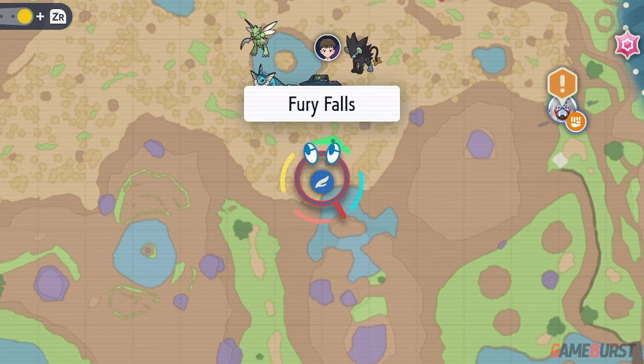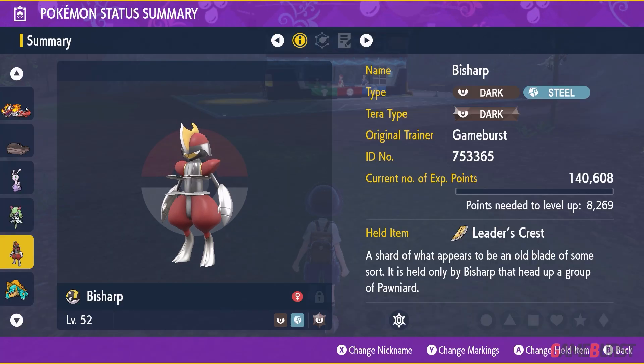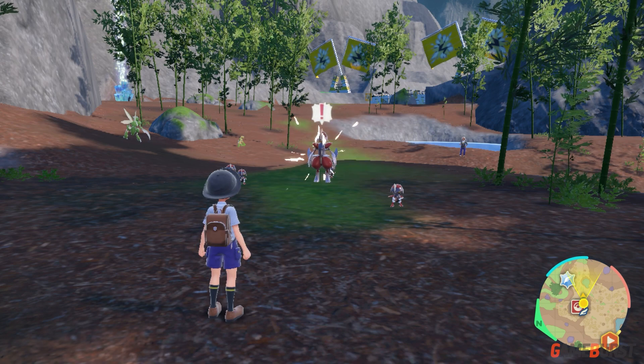First, you need to go to Fury Falls and catch a B-Sharp surrounded by a Ponyard. And check if your B-Sharp has an item called Leader's Crest. Next is defeat three B-Sharp surrounded by Ponyard.